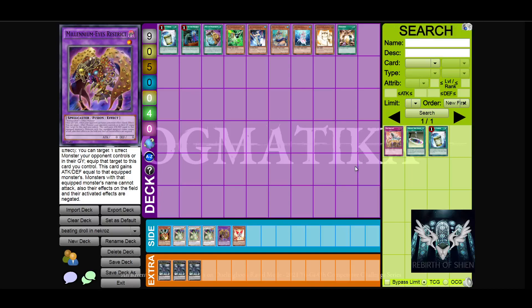Hello guys. After I saw a couple of lists on the Facebook group being posted within my view, I noticed a lot of people were not considering that Droll and Lock Bird is in the format and is pretty much a guaranteed way to shut down Necroz. So I'm doing this video to specifically deal with the worst card Necroz can ever deal with — apart from Mistake — and how we can counter it. I compiled a list with plays and cards that can help us against that card, starting with the most consistent cards to deal with Droll and Lock Bird.